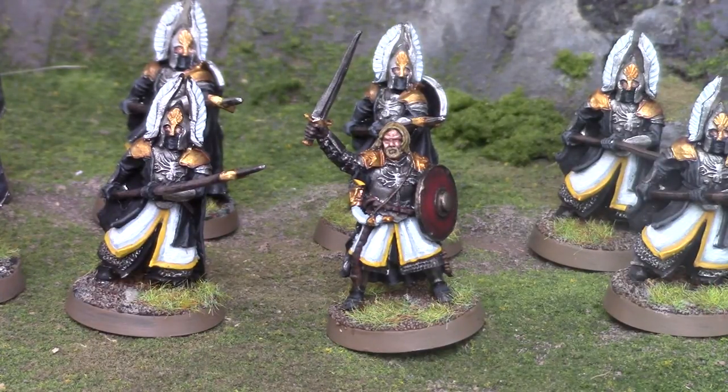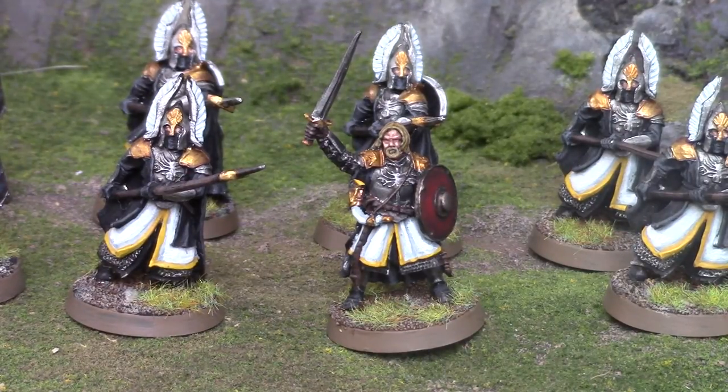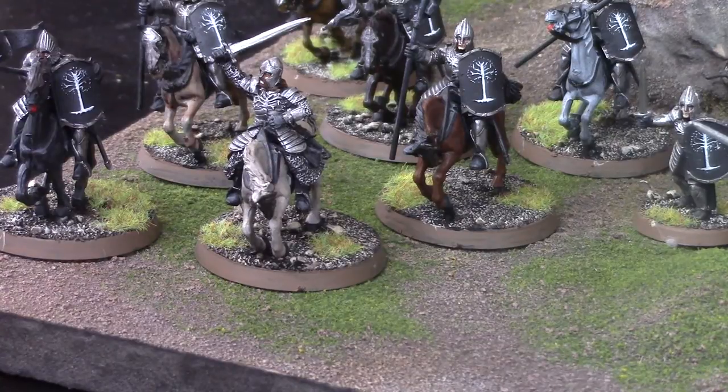Boromir has Fight six, defense seven with a shield - which you're always going to give him unless you give him the Banner of Minas Tirith - and six might, three will, and three fate, as well as strength four. As you can tell, this is going to be the kind of hero that can swing games all on his own. With Fight six, six might to play with, and a strength of four, he'll be really there to lead the charge.